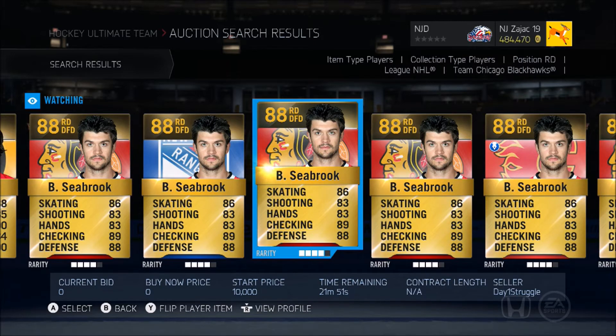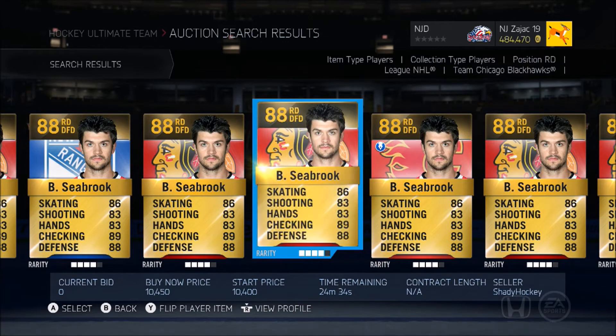Seabrook is more of a guy that can just play defensively. Put him on the penalty kill — that's where you're going to want Brent Seabrook, blocking shots and getting in the lanes. Don't put him on the power play; you're going to waste his ice time. There's really no reason to have him in an offensive situation. On the penalty kill he's always making key blocks and nice poke checks.